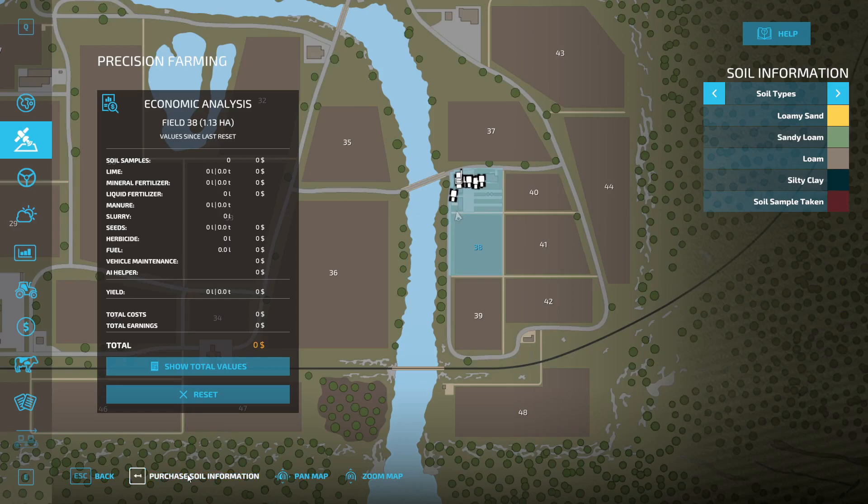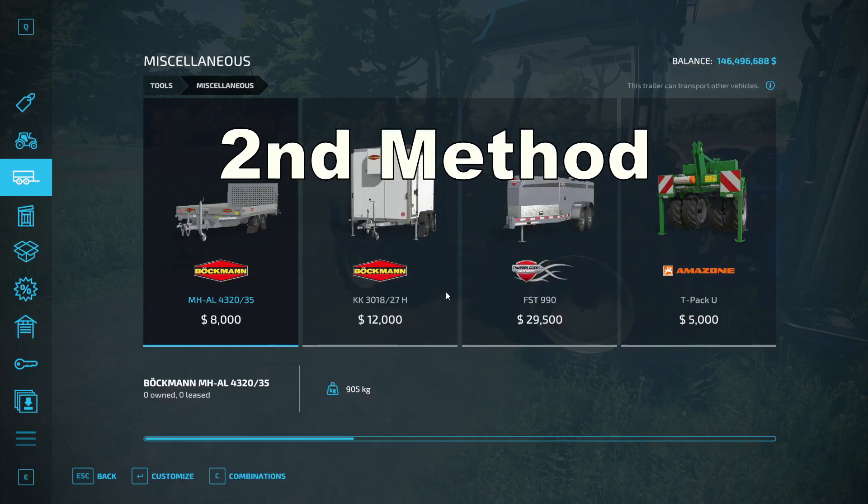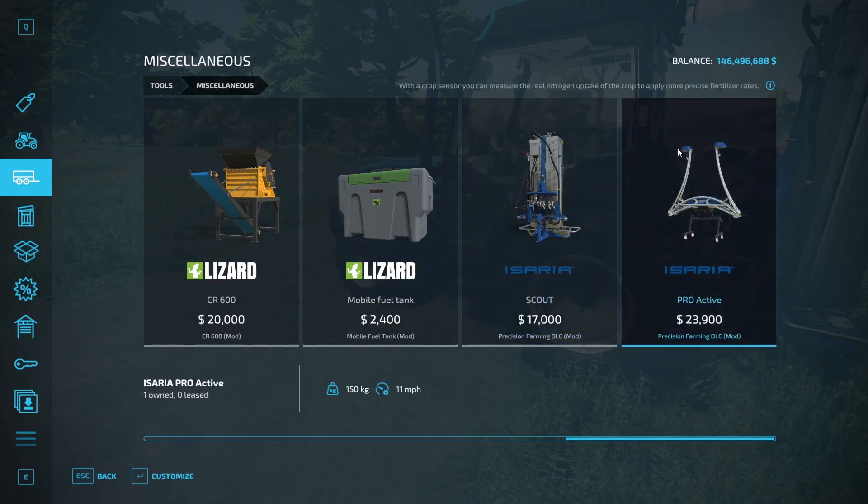There are two ways you can do that. You can just purchase it, which is honestly the way I recommend. Going to your store, it's in the miscellaneous category down at the end. You've got your little scout deal right there for 17,000 — this is a sensor right here, and we'll get back to that.